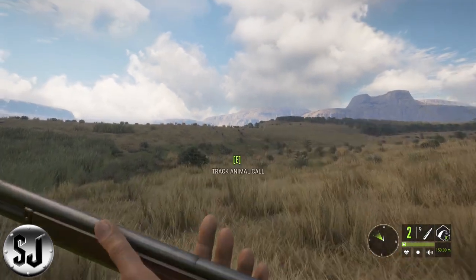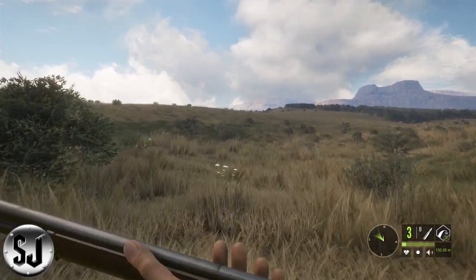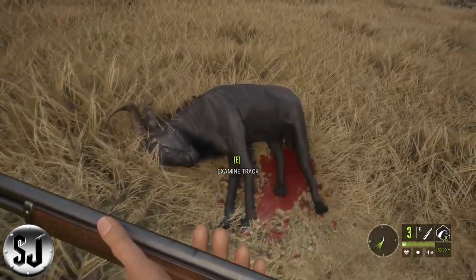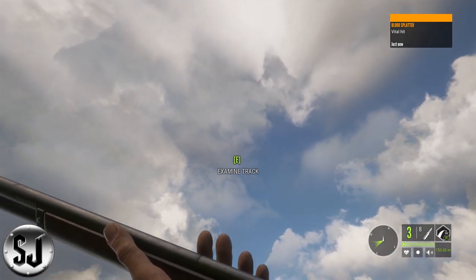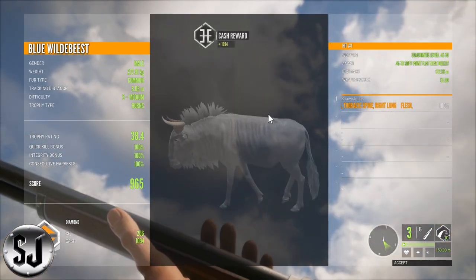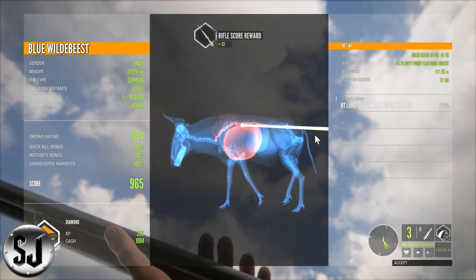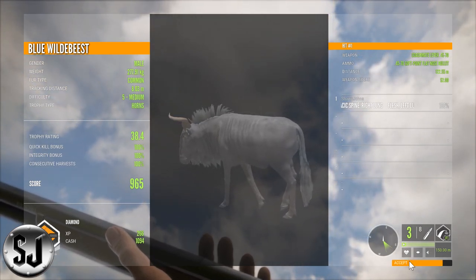Oh, we dropped him nice! Let's run over there and see what this guy scores - did we get a beta diamond? Here he is. He dropped on the spot so we know the quick kill's good, we know our consents are good. Let's pick him up and see what he scores. It's a diamond - 965, and that was over 120 meters. Wow, I'll take it. Thanks everyone for checking out this video, let me know what you think of the beta and what you're looking forward to next coming in Call of the Wild. I'll catch you guys next time.